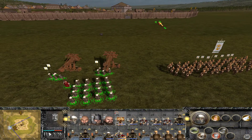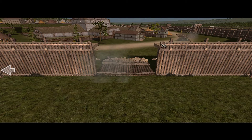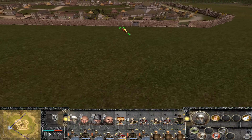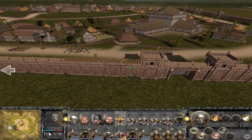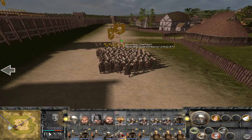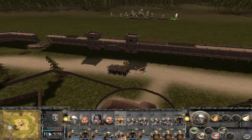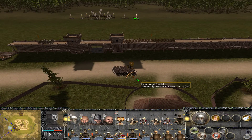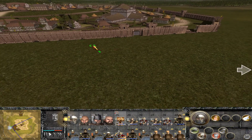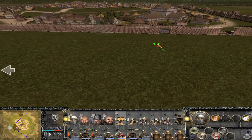I brought these Dwarven siege ballistas, and we are assaulting the stack inside, which consists of the enemy king right here as well as another family member. I can't remember if this is the heir or just somebody else, but wouldn't it be nice to lob something over there and kill them both. So what we're going to do is take out these walls, take out some of the towers, and then rush in.